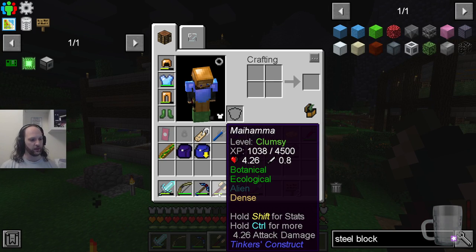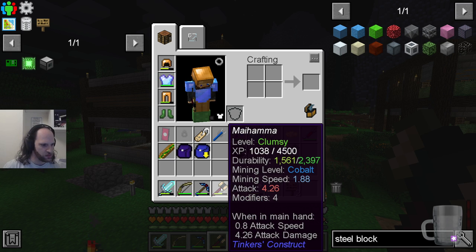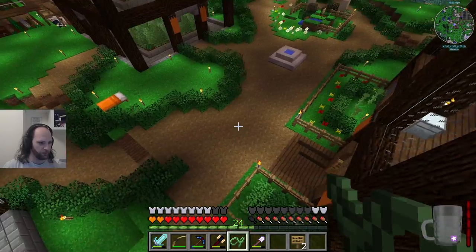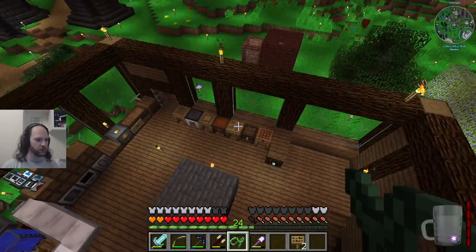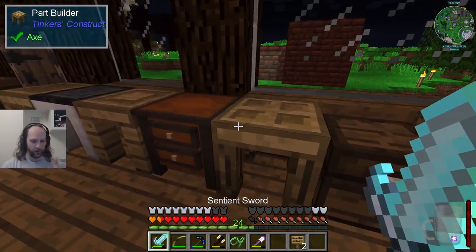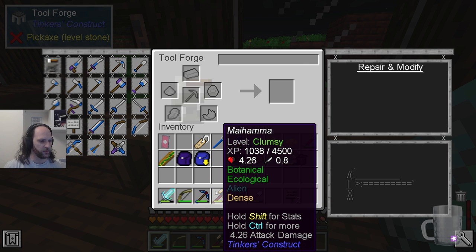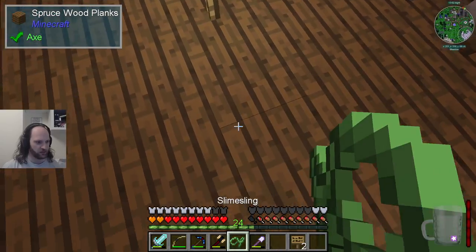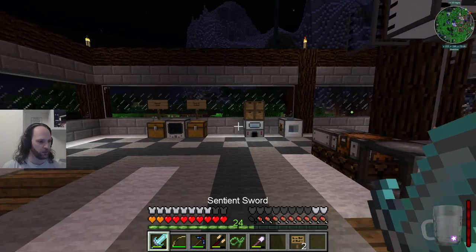If you put redstone on a tool it gets faster, and if you put lapis on a tool it gets luckier — so I put luck on my pickaxe and speed on the hammer. Whilst I was waiting for the steel to be available, I decided that maybe I wanted to not have as much XP, because every time you die you lose XP. The modifiers already on there came from the tools I've used — one of which was obsidiorite or something. There are a few cool materials on there; check the stream VOD if you want to know.